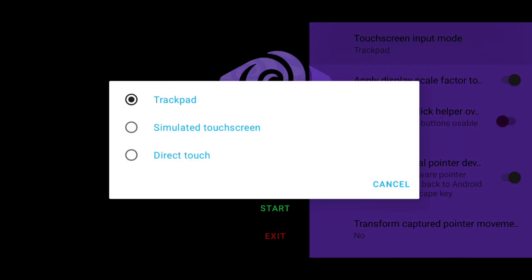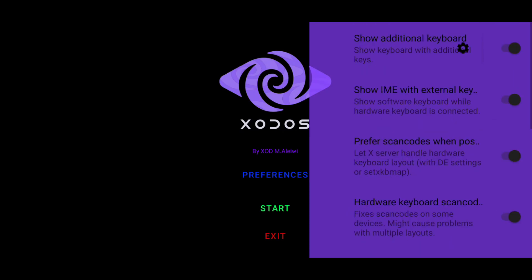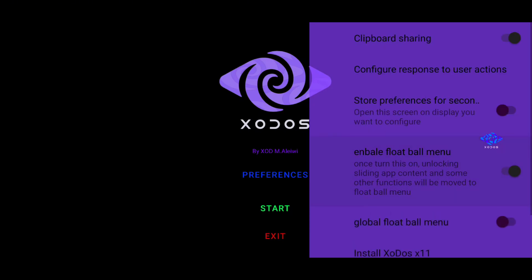Here, under Touchscreen Method, you have options like Trackpad, Simulated Touchscreen, and Direct Touch. There are also other options such as Speed Factor and Sensitivity. In the Keyboard tab, make sure to disable Show Additional Keyboard. Then move on to the other settings. Also, enable the Enable Floating Menu option — this creates a floating icon on your screen with many helpful tools.